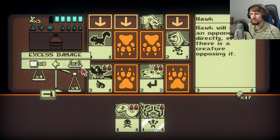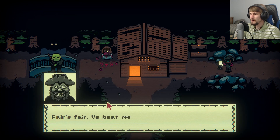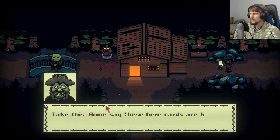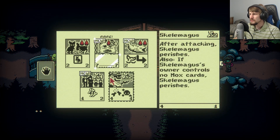Yeah, and we do have foils come in as excess damage — so that is how we gain them. Fair's fair, you beat me like a dog. Take this. Some say these here cards are better in gold. Another Beastly card pack.